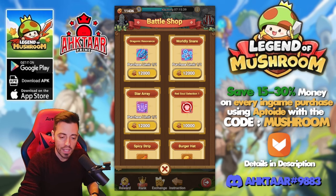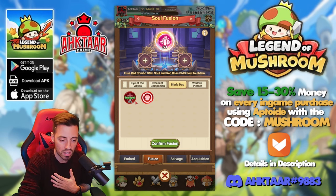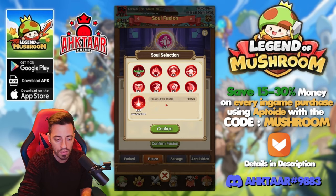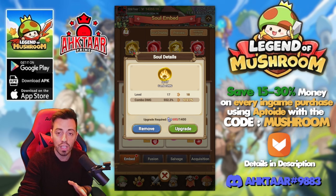Today I can finally buy the red soul selection one and I'm gonna do my first fusion to have the first immortal soul on my account. I chose the combo one because I am an Archer class and so this is gonna help me a lot. I have some boss damage bonus and thanks to that I'm gonna have some extra combo and I should obtain that one with both combo damage and boss damage — and I'm gonna have a huge damage increase because I had only the yellow combo one before.